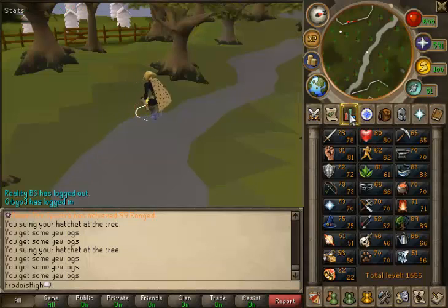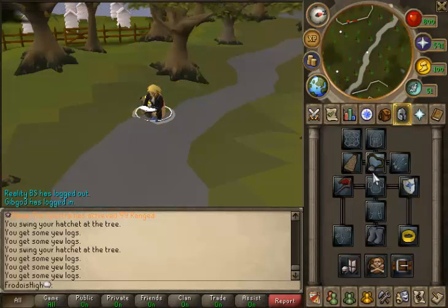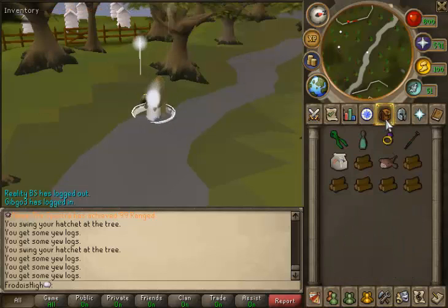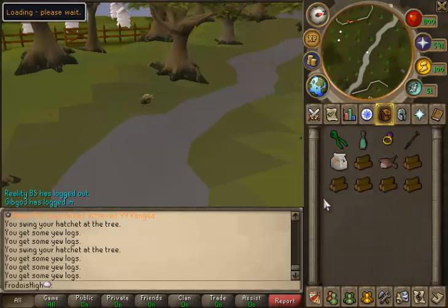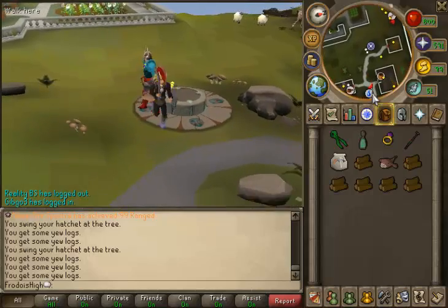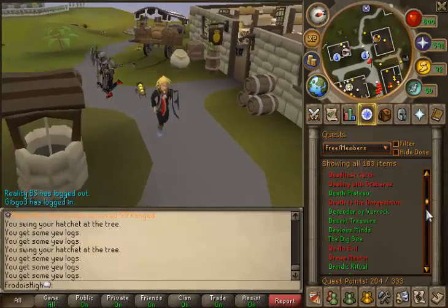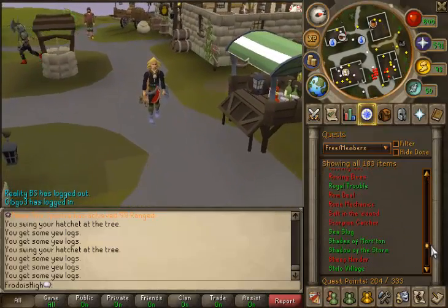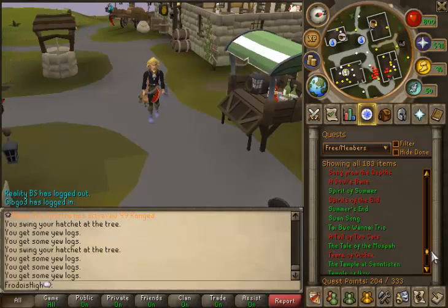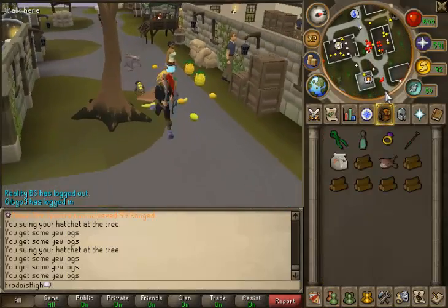Yew logs only require level 60 Woodcutting. I also recommend using a strung rabbit's foot, which will increase your chance of getting a bird's nest. To fish monkfish you will need to have completed the Swan Song quest, and monkfish require level 62 Fishing to catch.